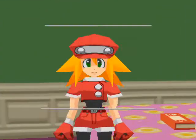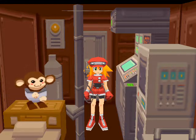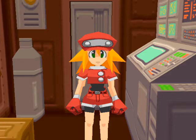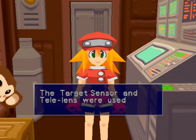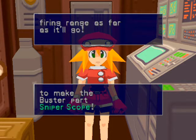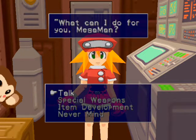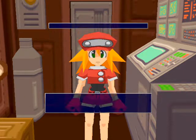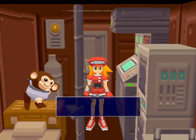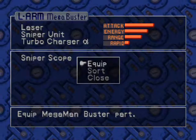So we're going to see what the tele lens does. I don't think it's going to do anything — it might though. The sensor and tele lens are used to make the buster part sniper scope. That's not a special weapon, just a buster part. And if you can't hear her, I've got my kitty purring on my lap — she's getting very big. There we go, there's our energy recharge.